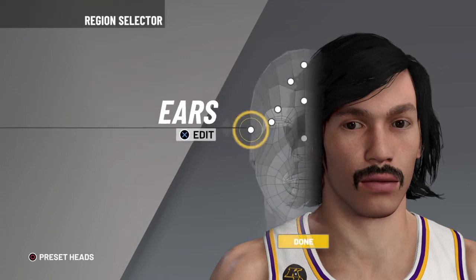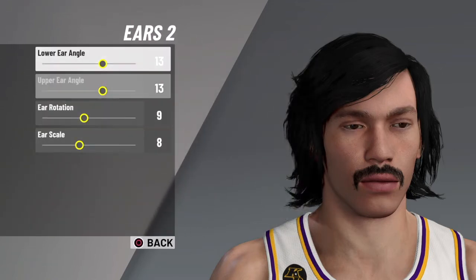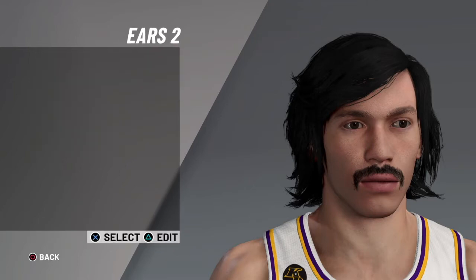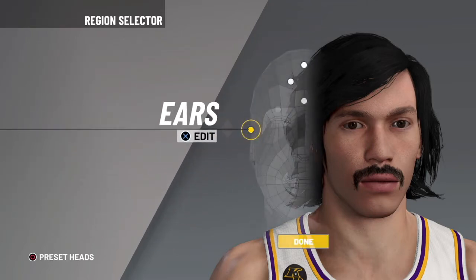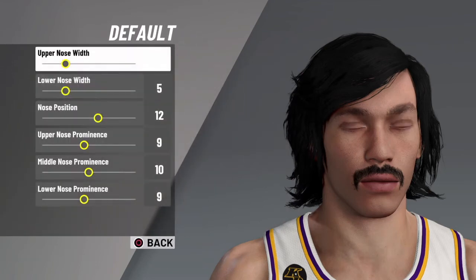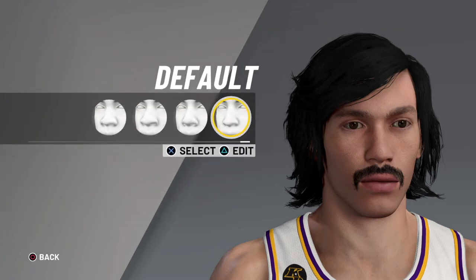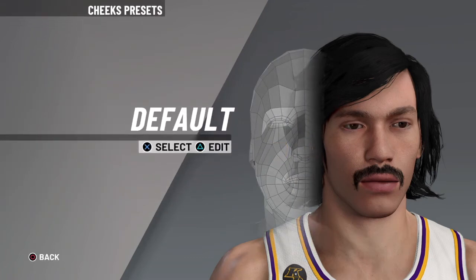And then for ears — ears 2, you go 13, 13, 9, 8. Make sure you select that one. Nose, you just want to go default. You go 5, 12, 9, 10, 9. They're the best ones for it. It should already be set like that, I'm pretty sure.